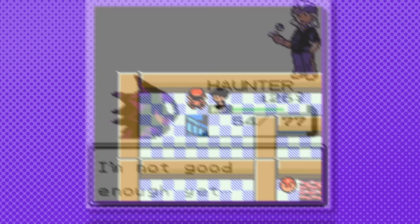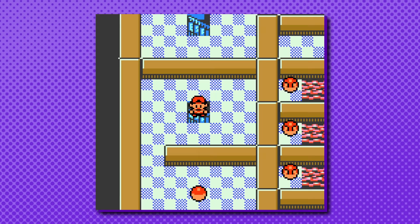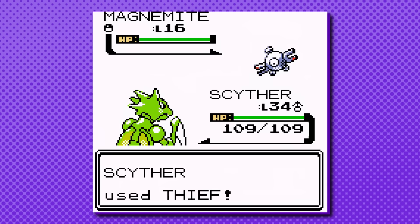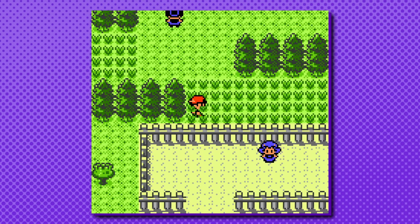Once the player has the fourth badge and Surf, they're able to head east to the Lake of Rage. From here, they can trigger the Lance cutscene to open up the rocket hideout and start battling their way through. Towards the last section of the hideout, just before the first executive fight, there's a ladder to a small room which contains the TM Thief. Thief is a TM which permanently steals the held item of the opponent. So rather than spending hours catching Magnemites, a player simply has to get Thief and head back to those routes, hitting every Magnemite that pops up with the move.